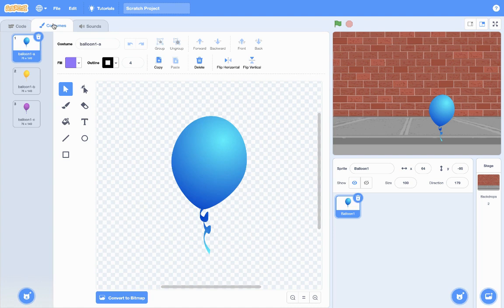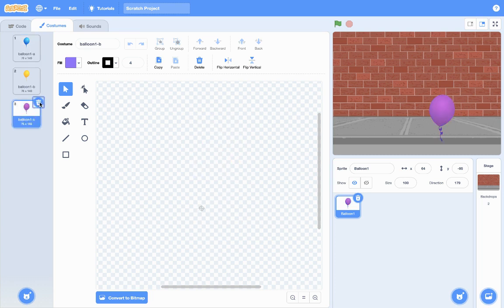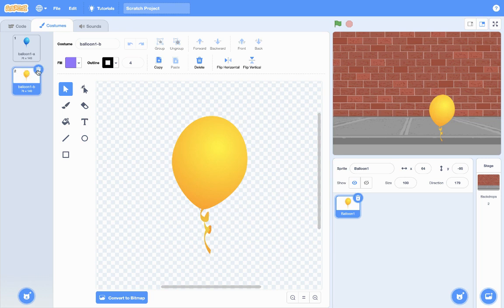So you can delete all other costumes and just leave one balloon costume. I'm going to delete costume three and also delete costume two — just leave one. Now we want to add a new costume.